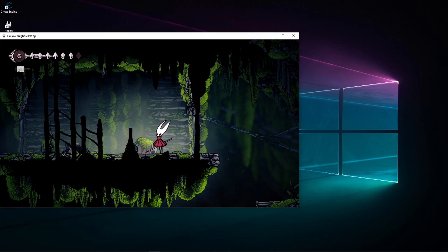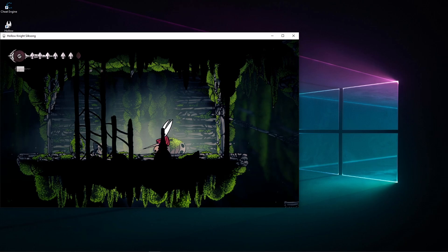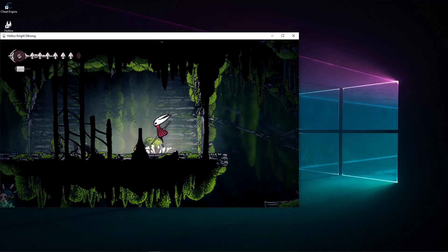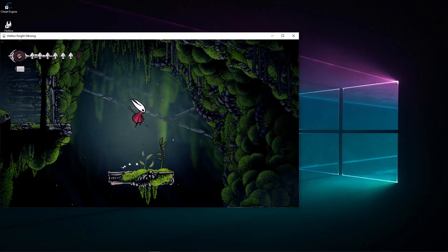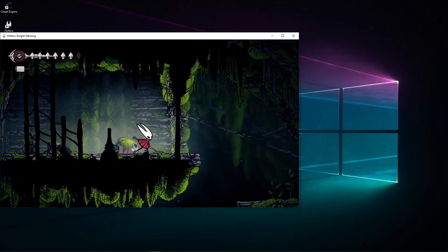First of all, you need to have double jump, and no, you cannot just use the regular jump. To do a regular jump you need to be touching the ground, and they're very intimately connected — you can't really separate them. You'd just jump and be stuck in the sky. It's a lot more simple with a double jump, so I'm going to use double jump.